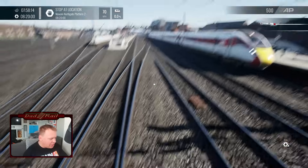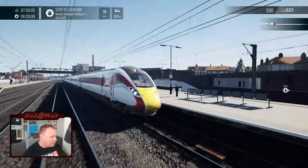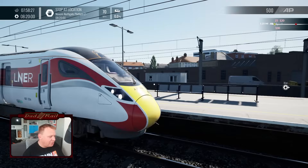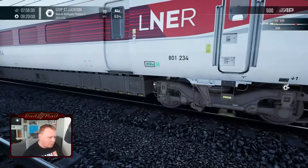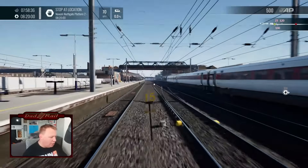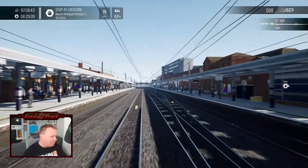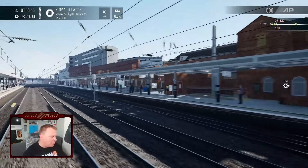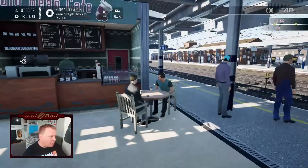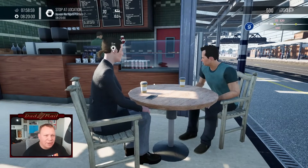I believe we might have new track textures as well because the track textures do look a lot nicer. It's a good-looking train, there's no denying that. Having a little explore around Doncaster — I've never actually got off here. We've got one of the diorama scenes going on here — that's pretty cool. We've got the coffee shop open, there's people sitting there with a mobile phone, there are cups. I do love this extra layer of realism.